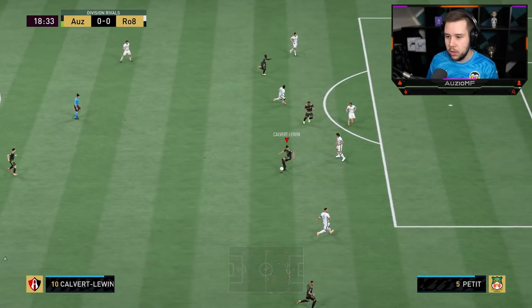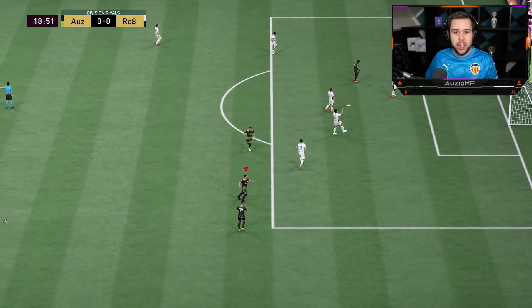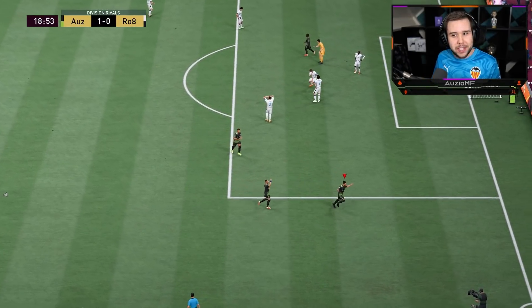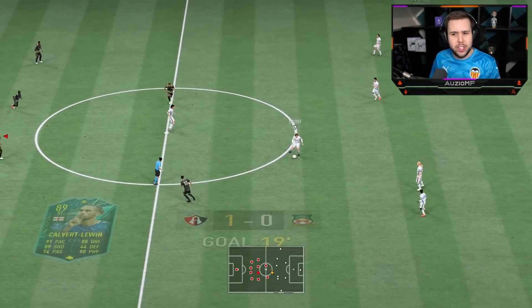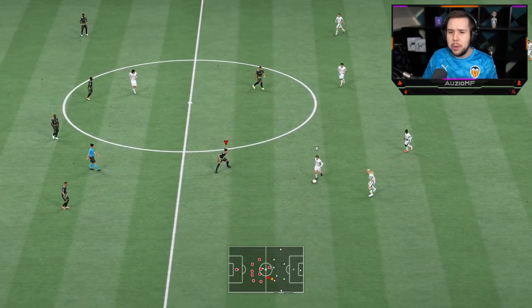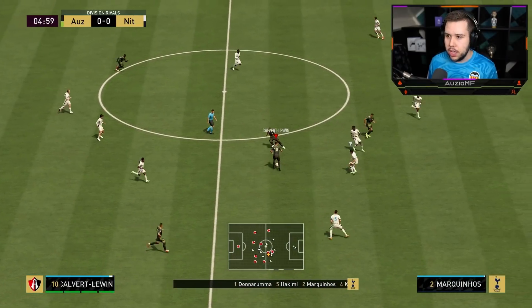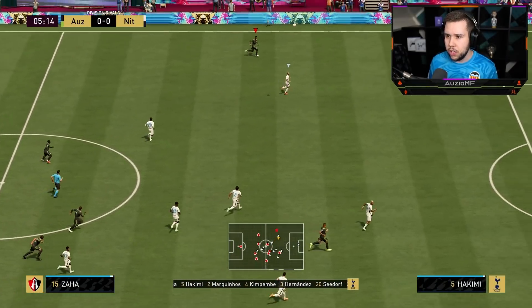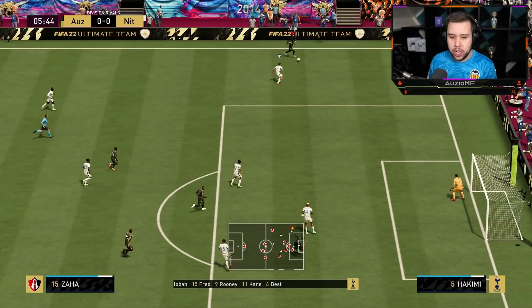I might have just driven that into him — nice little touch as well. Go for the finesse shot. It is on the four-star weak foot and it is actually going to go into the back of the net. I don't know what my opponent was doing — I think he may have been lagging because he wasn't actually controlling the defender. But we can't take anything away from that finesse shot. I do see a switch on and we are going to go for it — it's actually a really nice pass.